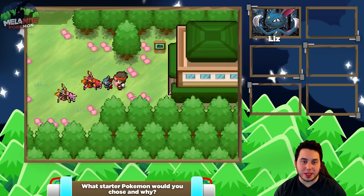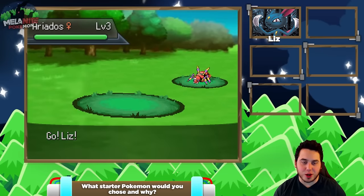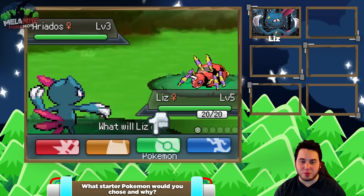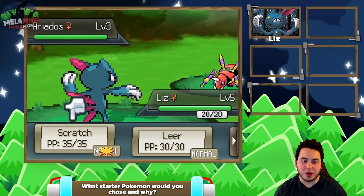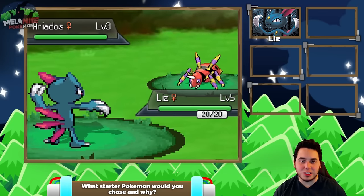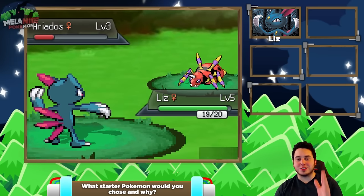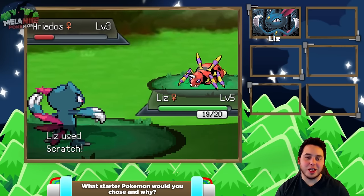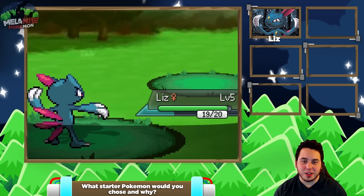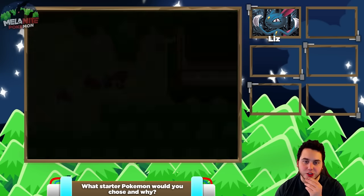Oh my god. Am I going to battle it? I guess I'm battling the Ariados, guys. So we'll see how Sneasel fares against a level 3 Ariados. Liz, I need you right now. Look at this battle screen — I really like the battle screen. I think my play here is just to go for Scratch and see how much it does. Sneasel does have a very good attack stat. Oh my goodness, that was a crit. That did a lot. He's going to go for Constrict. That's not an issue. I think we're good against this Ariados. Just because it is level 3 and we got that crit scratch right off the bat. So I'll see you later Ariados — that was easy peasy lemon squeezy. And we're going to grow a level. I just love the overlay, the HUD for this — they did a really good job in my opinion.